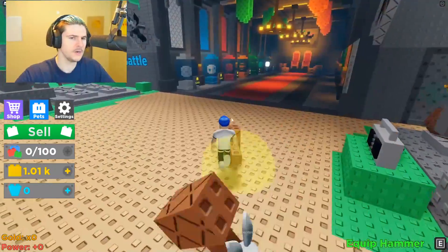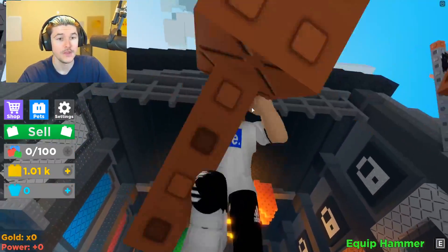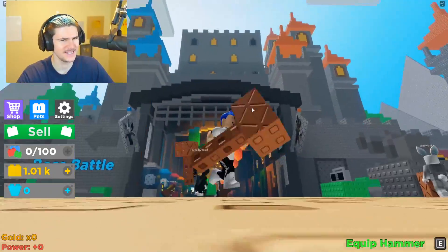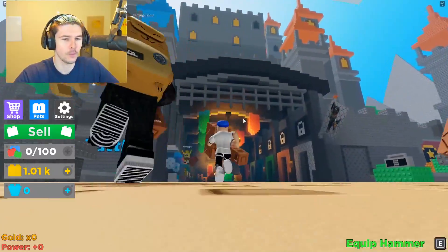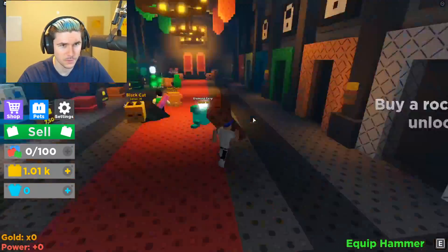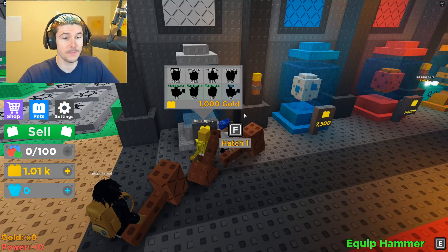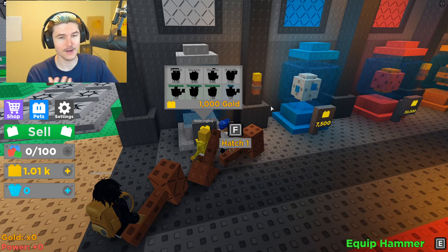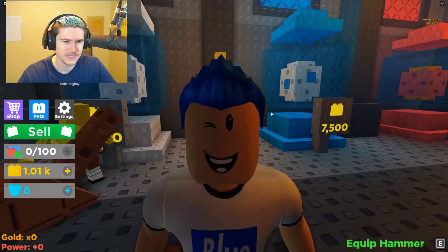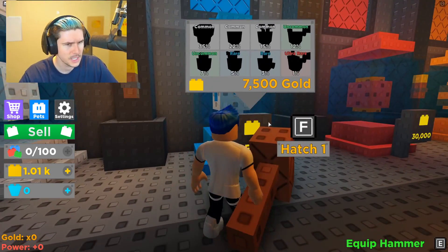I turned my hammer sound off because it does get kind of annoying. This is the shop right here. In this castle-like area, the builds are pretty nice. It's like a big Lego world. This area is the shop and it looks like this is where you get different eggs and pets. I can already afford a pet. I don't know if that's the best idea. Let's keep moving forward. By the way, this game is linked in the description - it's called Brick Simulator. Definitely check it out and let me know what you think.